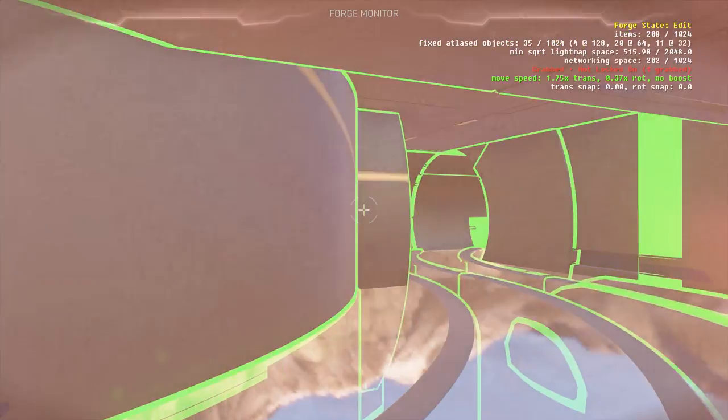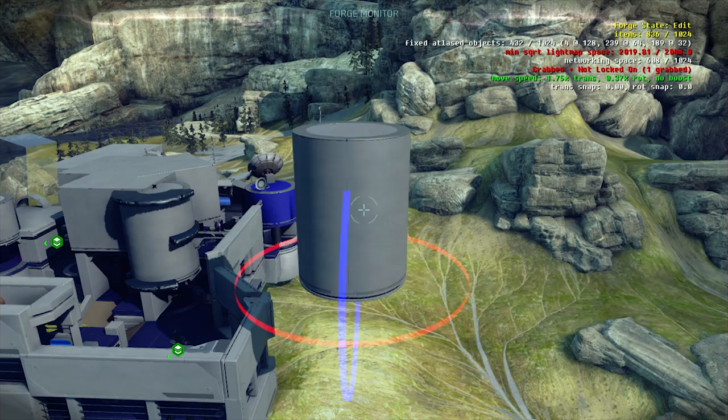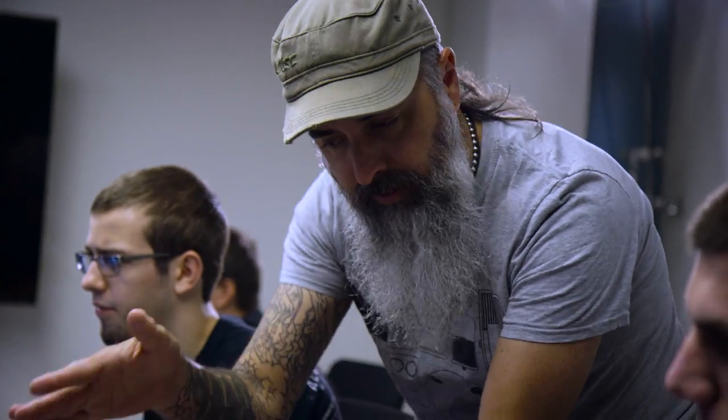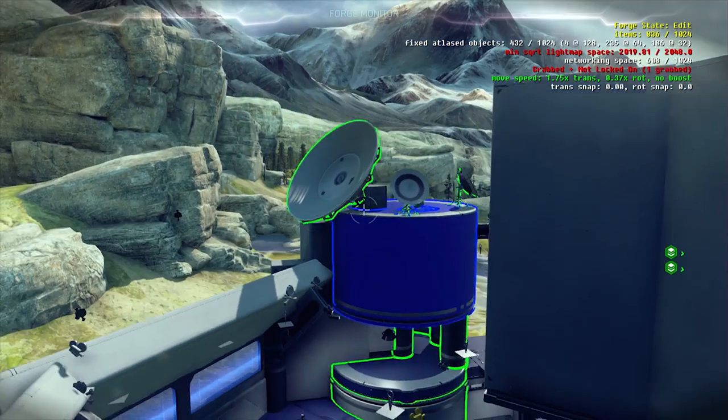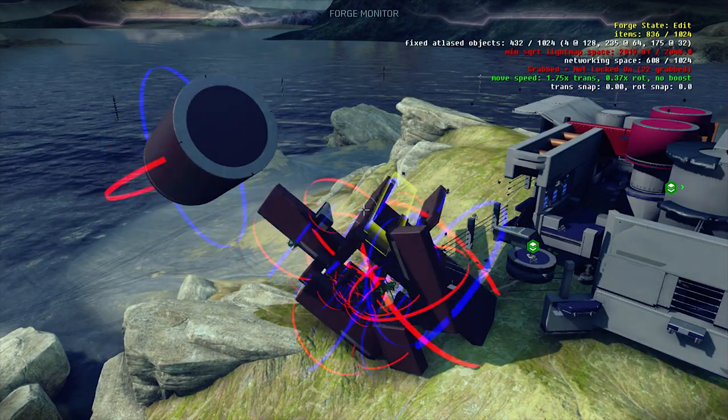This Forge is insane. All the suggestions that the community has had over the years — they decided to put in lighting effects, more terrain pieces, more rocks. We have round objects, color options for our objects. We have a system in Forge now called grouping, where you can grab objects and group them together, and now 20, 100, or 400 objects will act exactly as though they are one object.